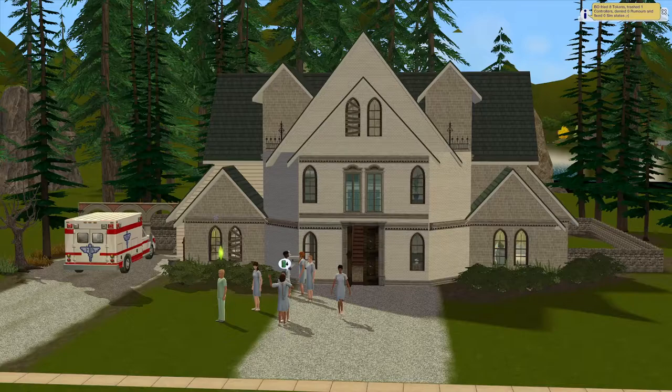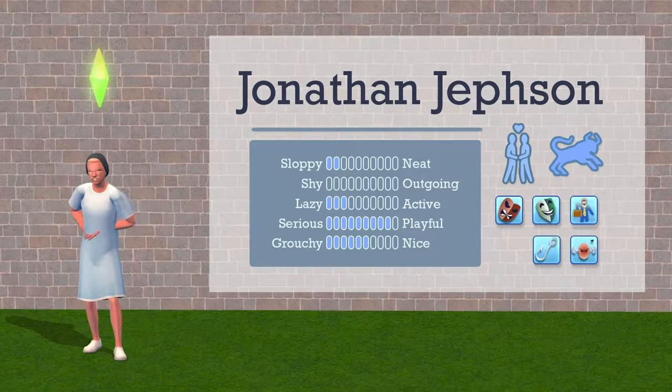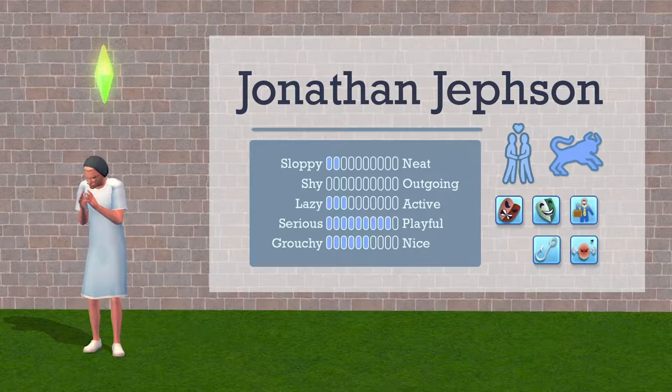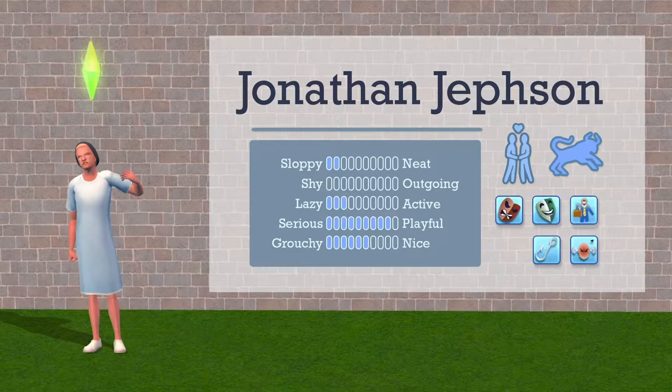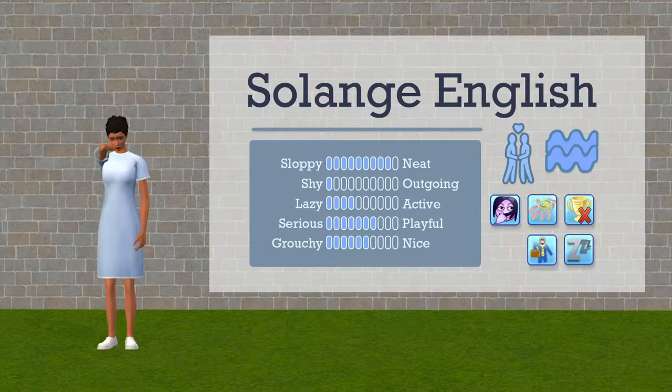Now that we've met Barrett and taken a brief tour of the house, let's quickly get an intro to the seven unique, colorful characters who will be under his care. First up we have Jonathan Jeffsen, a romance sim and a Taurus. Jonathan is desperately shy and extremely playful, although his traits are mean-spirited, good sense of humor, born salesperson, angler, and hot-headed.